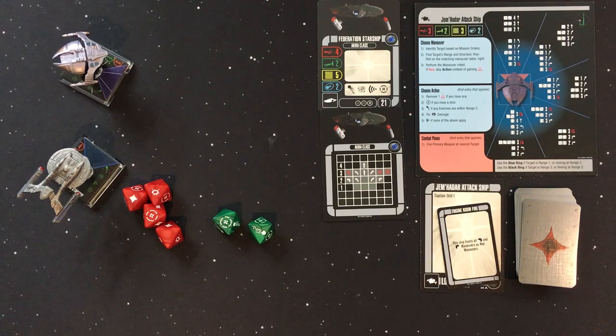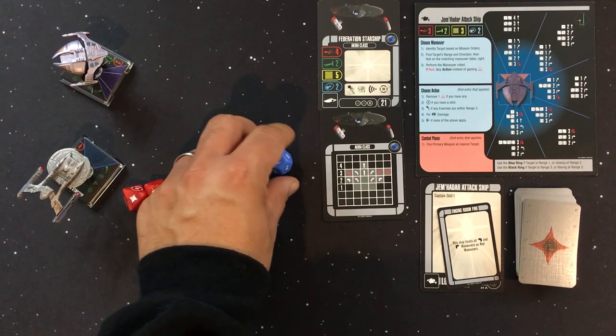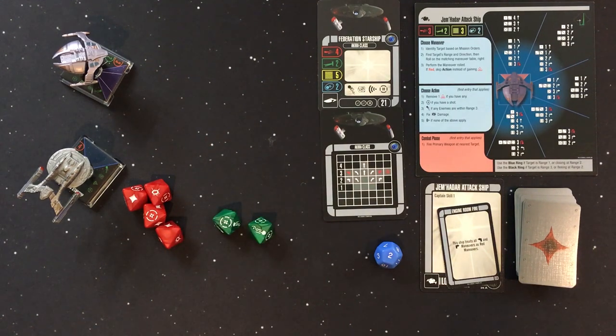One more action to mention: the target lock. You acquire a target lock token and place the matching one on the target ship, which lets you reroll as many attack dice as you choose. You don't have to use it immediately — you can wait for the kill shot. Also keep your round track ready to track rounds and when reinforcements arrive. That's the basics of how to play Star Trek Alliance.